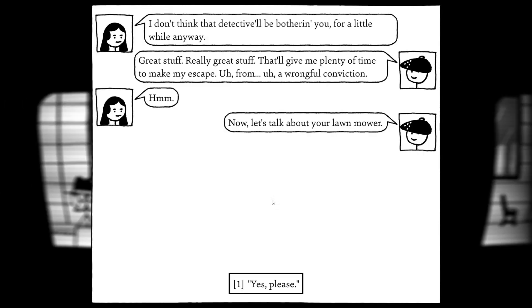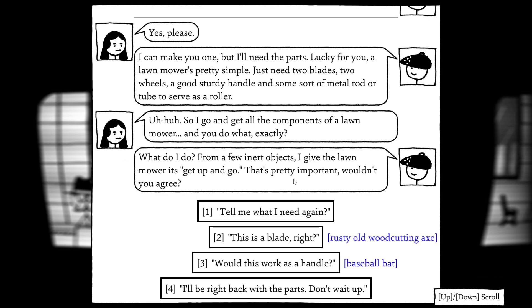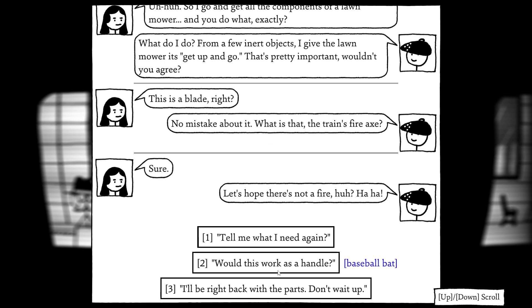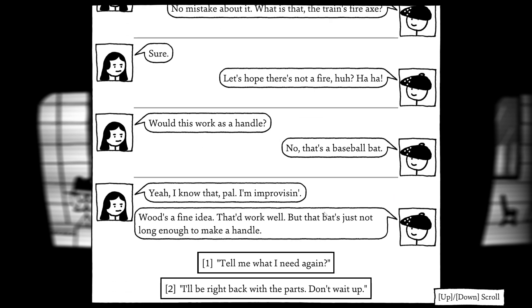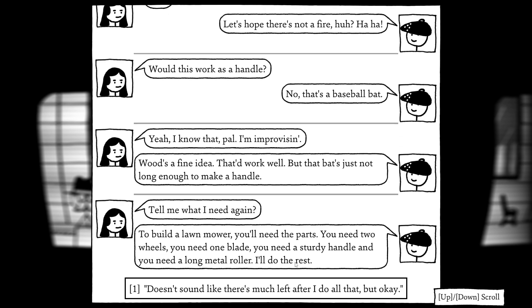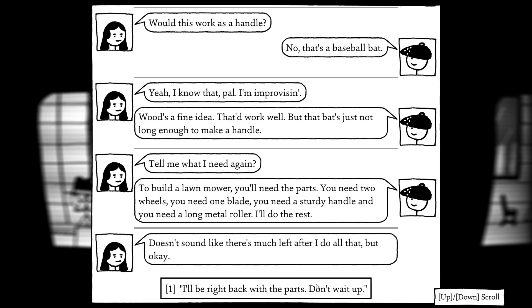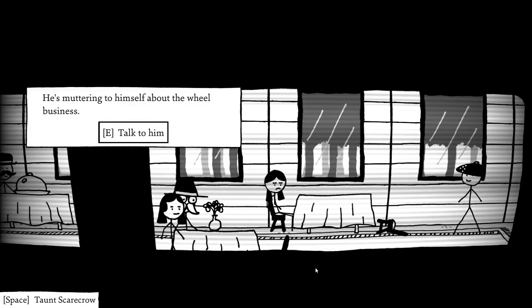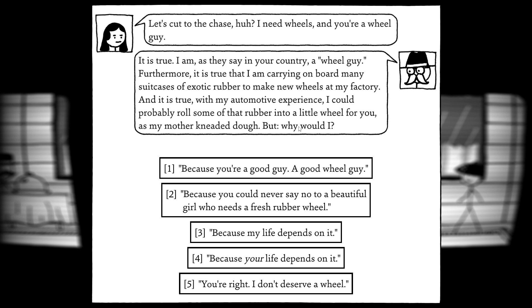I'm gonna get stuff. Really great stuff. Give him plenty of time to make my escape. For a wrongful conviction, yes please — I can make you one. I'll need the parts. Lawnmower's pretty simple — I just need two blades, two wheels, and a good sturdy handle, some sort of metal rod. We have a blade. Train's fire axe. And then a handle — baseball bat? It's a fine idea that'll work, though. It's just the bat's not long enough. We need two wheels, one blade, and a sturdy handle. Long metal roller. Right back with the parts. Where would I get the rest of that stuff? I need wheels and you're a wheel guy. 'I'm carrying on board mini exotic rubber to make new wheels in my factory.'